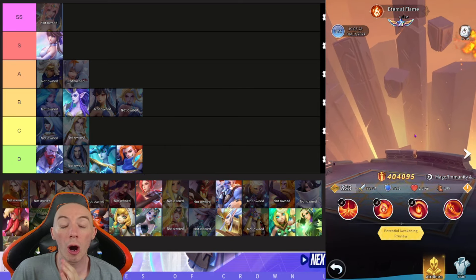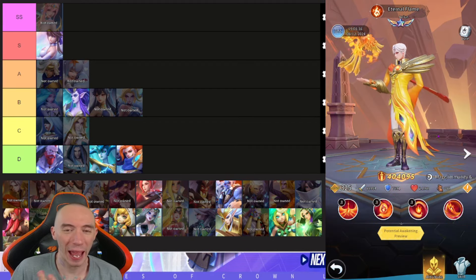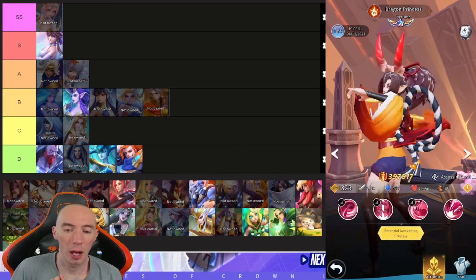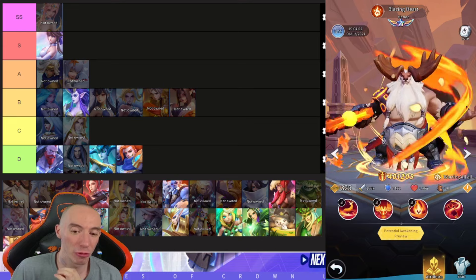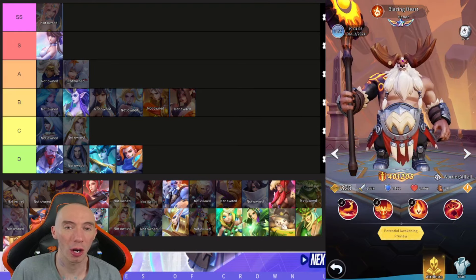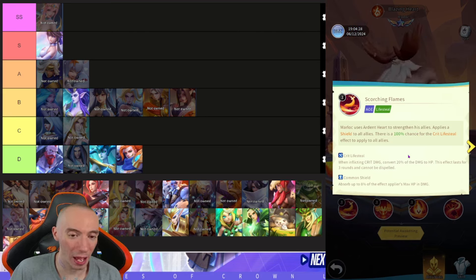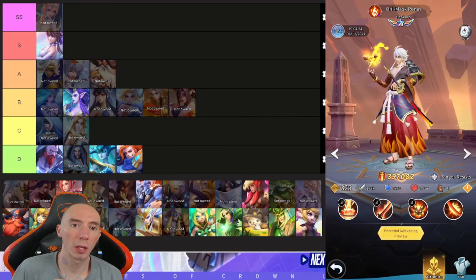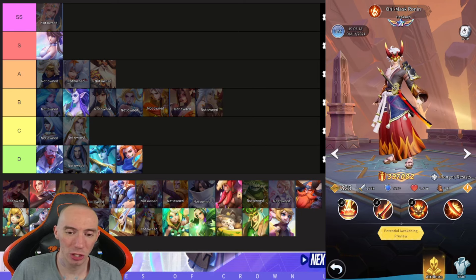Moving on to fire characters. Eternal Flame Julius is an average mage with some decent immunity and minor burn effects — nothing crazy, putting him in B. Dragon Princess is another average character, also B. Blazing Heart Marlock is a really good tank — his ability applies a shield to all allies and gives everyone on your team a crit lifesteal effect. That makes him an easy A-tier. Mask Ronin is just another ranger damage dealer — okay in certain situations, but there are better options.